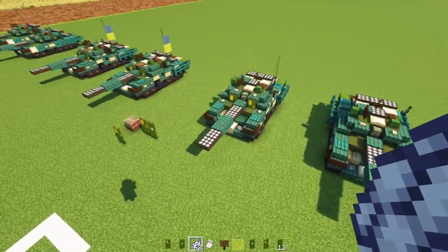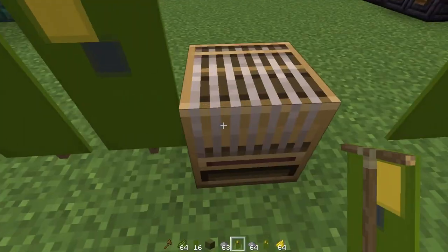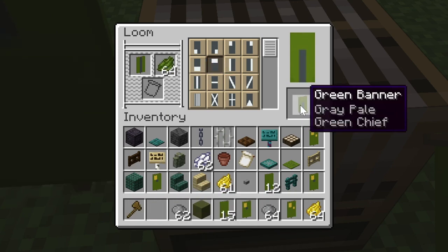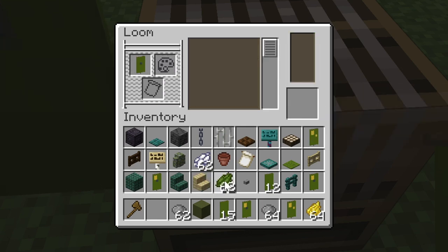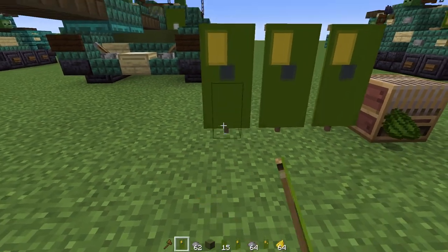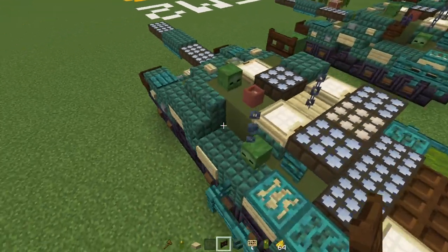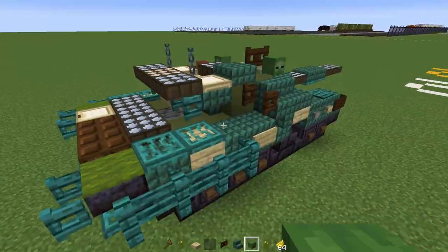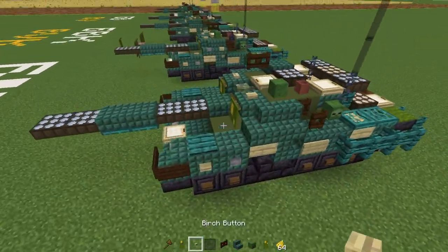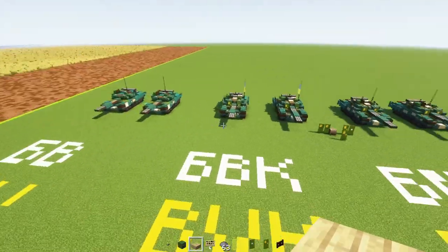Now let's make the BM2 Bulat. Use the same banner we just made for the BVK, placing it on this side. Then make another banner: inside the loom, green banner with gray dye for the center column, then green dye for the top row and bottom half, yellow dye for the top left, and a green dye border. Place this on the left hand side. There's also a birch slab underneath the front. In the back, dark oak fence gate open towards the front on both sides. Add a zombie head to the side, two black stained glass panes, change the daylight detector to yellow, and two birch buttons. That's how you make the BM2 Bulat and all the T-64 tanks in Minecraft.